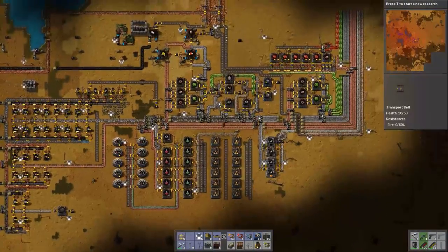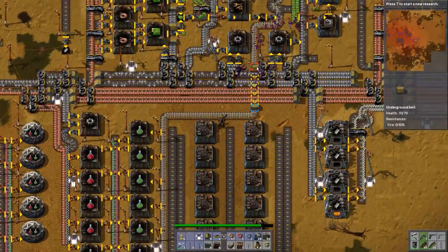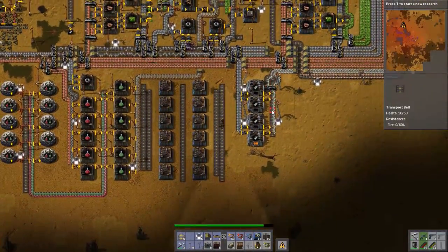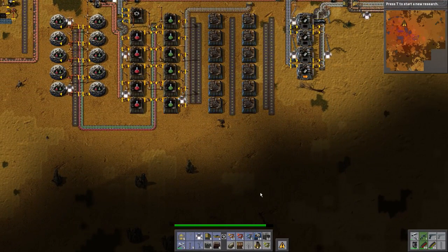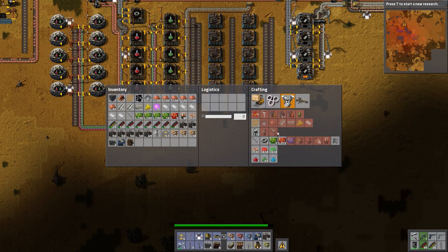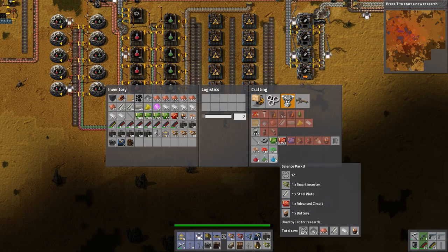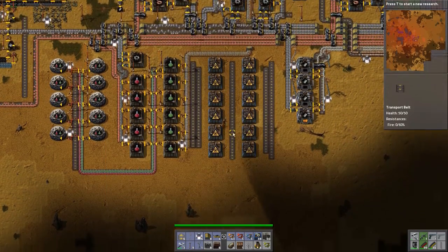Hello and welcome back to Factorio — I will be your host today. I have to remember where I was. I think we were making blue signs, and we sort of looked and saw that green signs took 6 seconds and blue signs took 12 seconds. Yes, that's where we were.